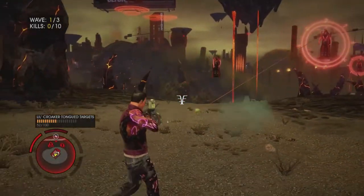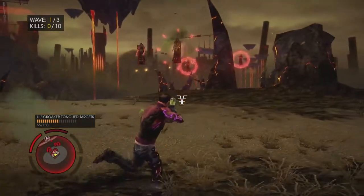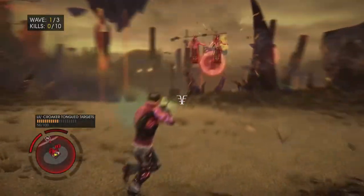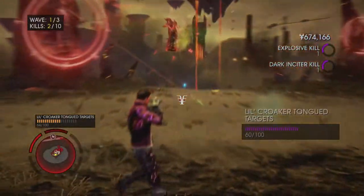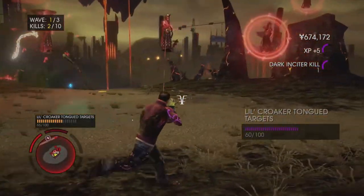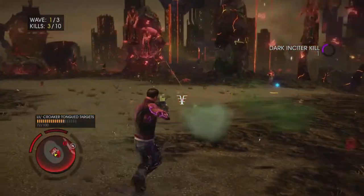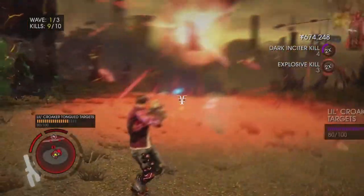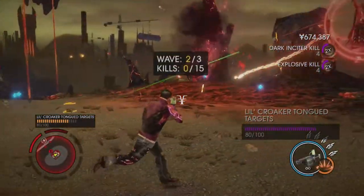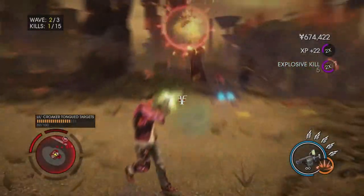So what you can do is just keep shooting them like so, and as you can see each one is getting their tongue on pretty much. If you just keep firing like crazy, as you can see we are racking up the kills. We're also getting some Dark Insiders which we need anyway for a challenge, and it's really easy to do. It means we don't even really have to worry about stuff later on.